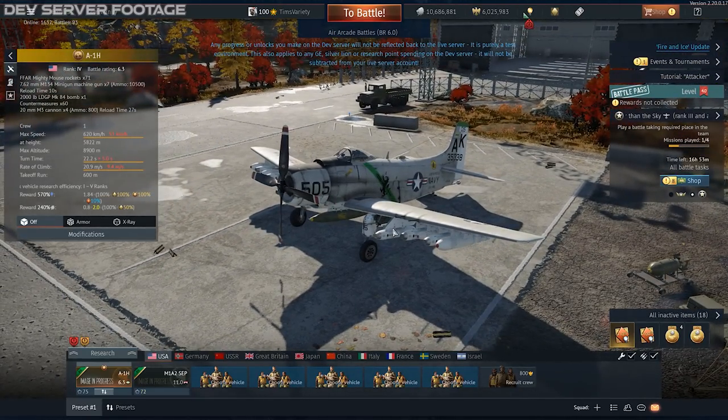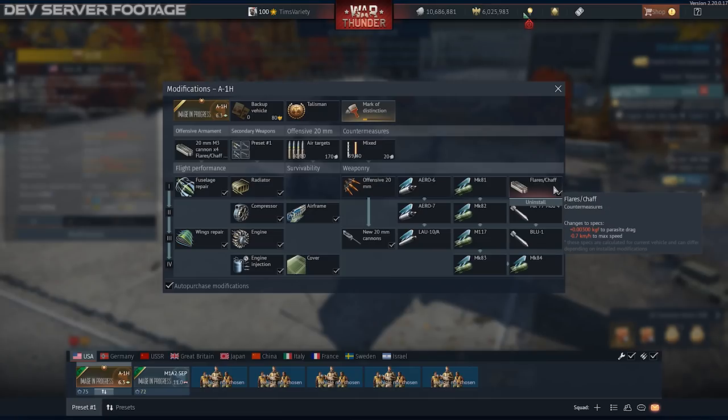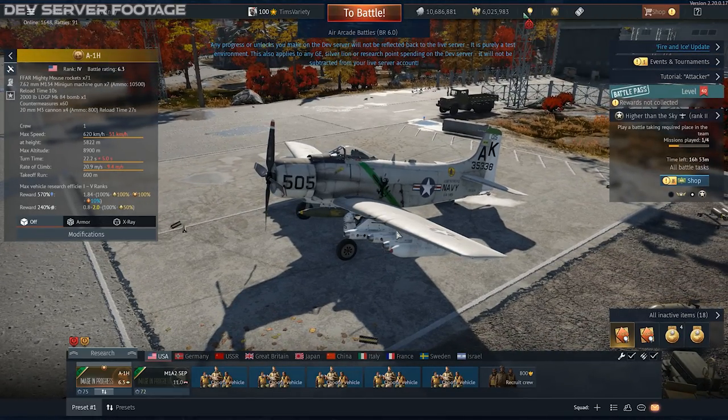A prop aircraft as a battle pass — how exciting. Well, there are some interesting things about this I want to show you. First of all, take a look at this: we get countermeasures on a prop at BR 6.3. Now this isn't out of the question — this is realistic because the A1, you may recall, was actually used over Vietnam, and this was an attack by surface-to-air missiles and stuff. So having countermeasures on this is going to be of limited utility in War Thunder, but that is an actual thing. I suppose if you use this as close air support in higher tiered ground RB matches, suddenly those countermeasures might become a little bit more relevant.